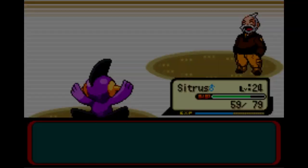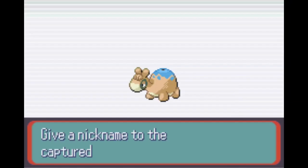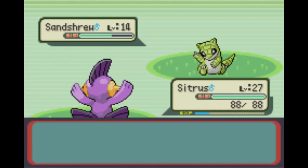For our Route 112 first encounter, it is going to be the Numel, the chubby little camel. Now we are up to four Pokemon on the team. For our Route 113 first encounter, it's going to be the Sandshrew. Drop back with a Pokeball and secure it.